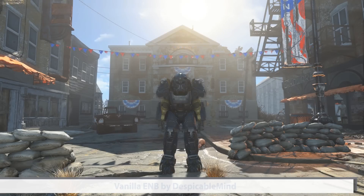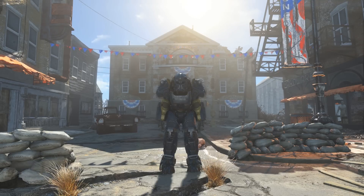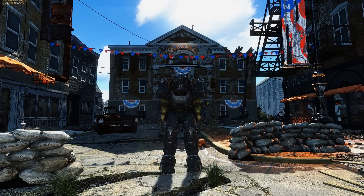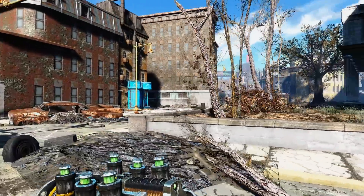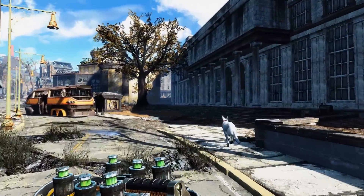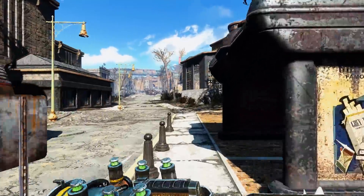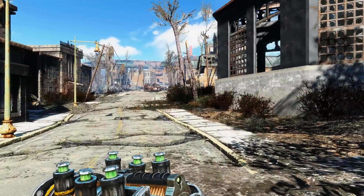And lastly, we have an ENB to top everything off. Specifically, this is the Vanilla ENB by Despicable Mind. I believe this ENB to be the best one out there. It is not demanding on your system, but makes the game look more realistic and much improved without taking away from the vanilla look or feel of the game. A lot of different ENBs do make the game look vastly different, but Vanilla ENB ensures your game doesn't stray too far from the vanilla look, while still making huge improvements with regards to colour, gamma, brightness, contrast, saturation, and depth of field. Personally, I like to disable depth of field, but that's really up to you.